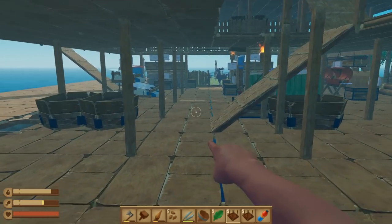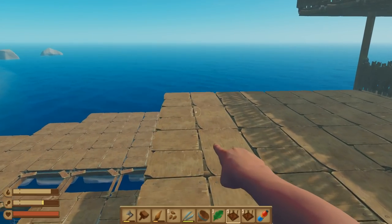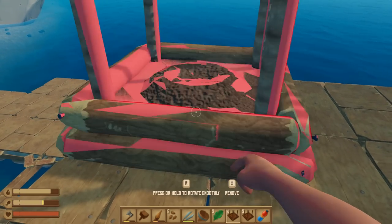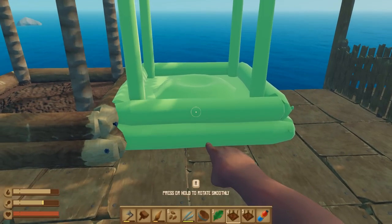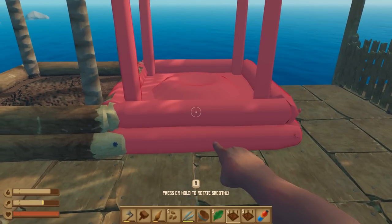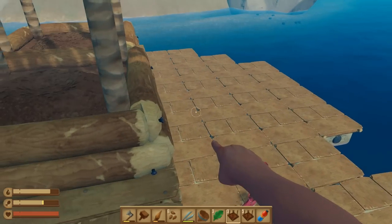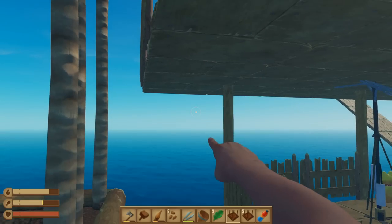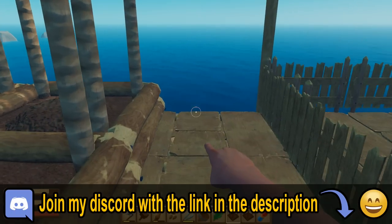We extended the first floor over here. Now we need to see how many we can place in one row. I need to check if I'm placing it correctly — it needs to be a little bit more to the back. Something like this, I guess. Place on the edge. Now we have a floor over here.